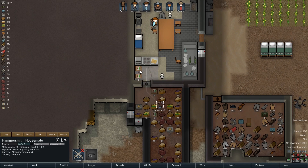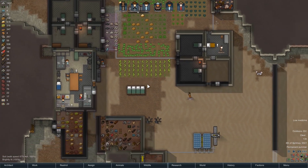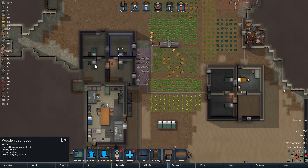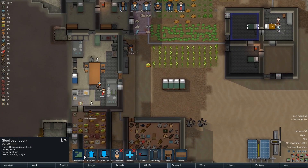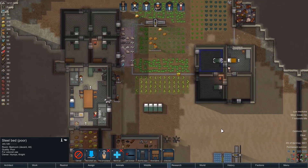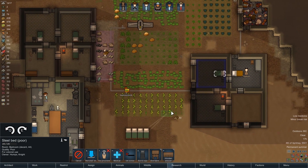I'm just going to get you to haul these meals inside — don't want them going bad on us. So we got normal, good, excellent, good. Anybody else in a normal or worse bed? There's another poor bed. Try to get rid of these two beds — they're busy with this wall so construction probably isn't going to happen anytime soon. Oh, we also have enough for dressers now, so let's get some dressers.